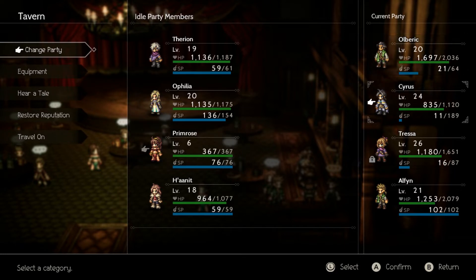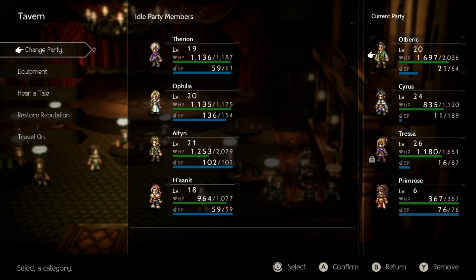Here you can change up your team, with one small caveat. Whoever you chose as your starting character is your protagonist, which means you cannot switch them out of your party until you complete their story. This means you'll have them in your party for the majority of the game, unless you try to rush their story.